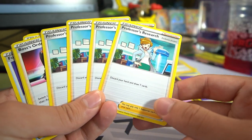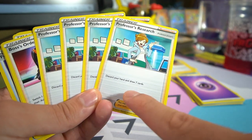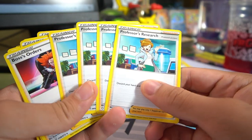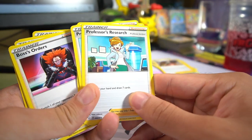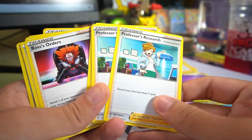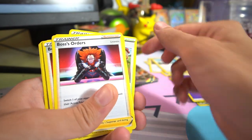Four copies of non-holo Professor's Research. This says discard your hand and draw seven cards. Professor's Research is a staple card in the game. It makes sense to have four copies so you can keep drawing more cards and hopefully draw into more energies or the VMAX you might need to evolve into. Four copies for consistency.